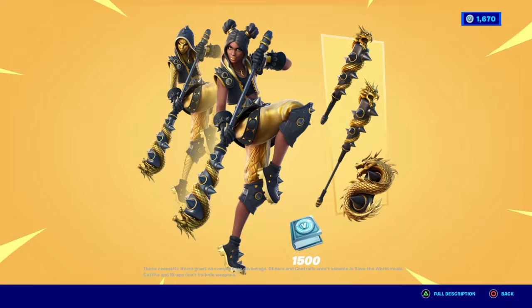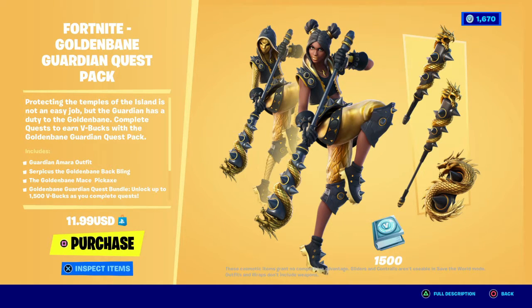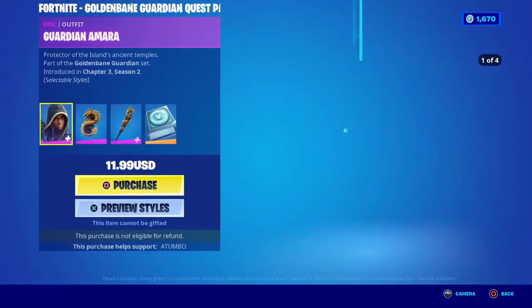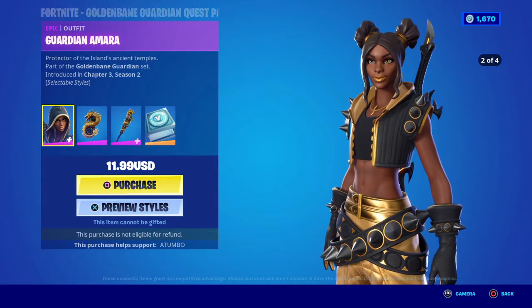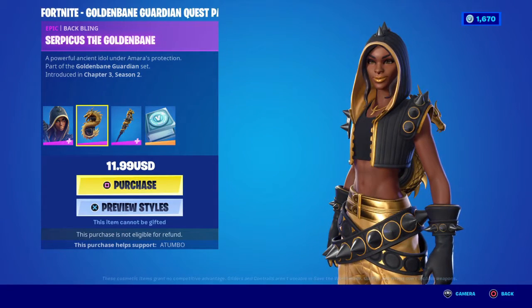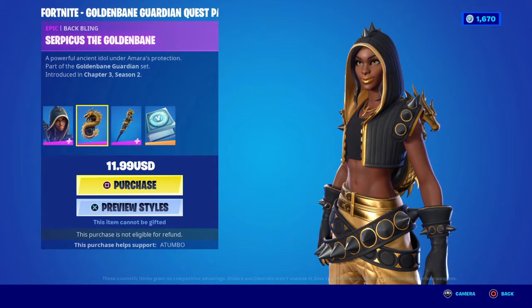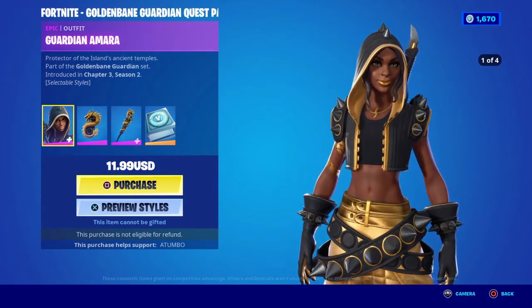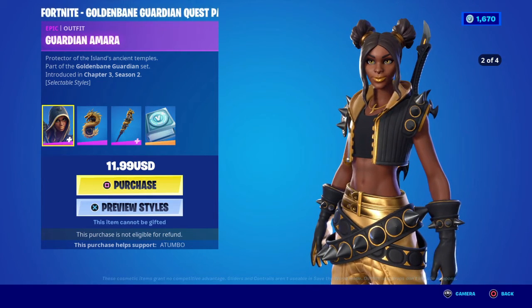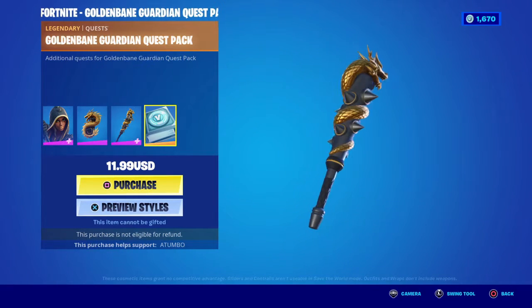The Golden Bane Guardian Quest Pack is finally here. It is $12 and you get 1500 V-Bucks with it. Now there's some stuff happening at the bank — every time I'm supposed to get stuff sorted out, stuff is happening at the bank, so we can't even process payments at my workplace right now. But as soon as they get everything sorted out, I'm definitely going to be picking this up. It's a redo of Lux, which was the tier 100 skin in Season 8, and it's one of the skins I don't think I've ever worn. But it would be good for me to be rocking the redo version of this skin because it does look amazing. The Golden Bane Maze, and there's 1500 V-Bucks included.